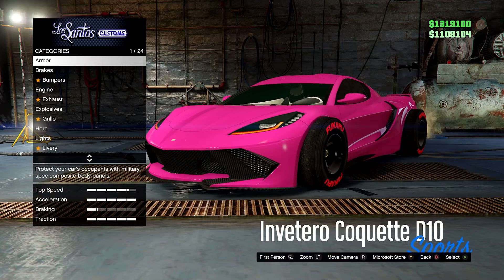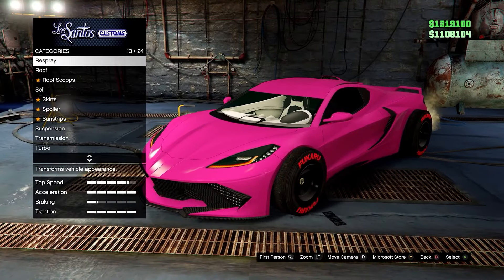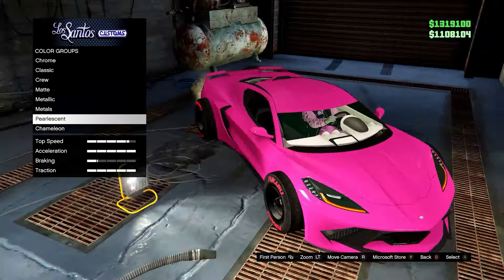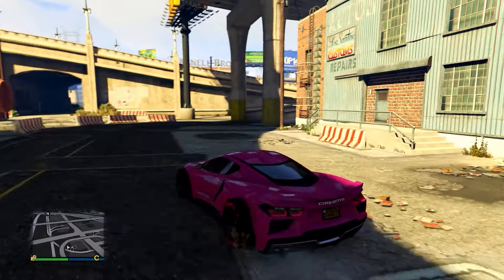Next up we have this candy pink color — it's more of a dark pink, slightly purple. I'll put the hex code on screen. This one I think looks best without a pearlescent, though it's up to you. Here it is in the daylight.